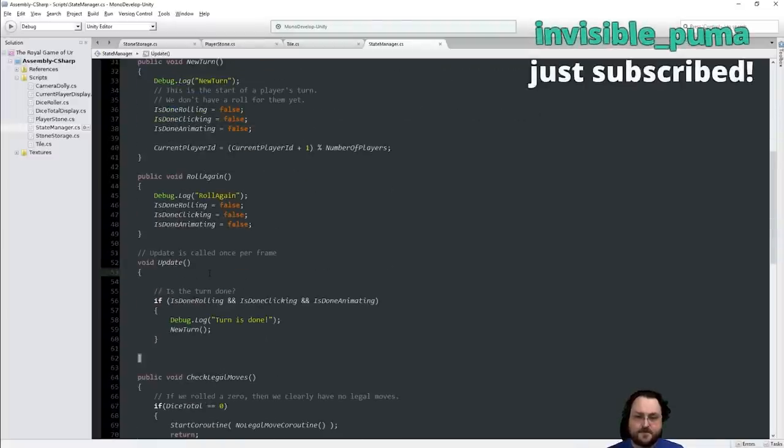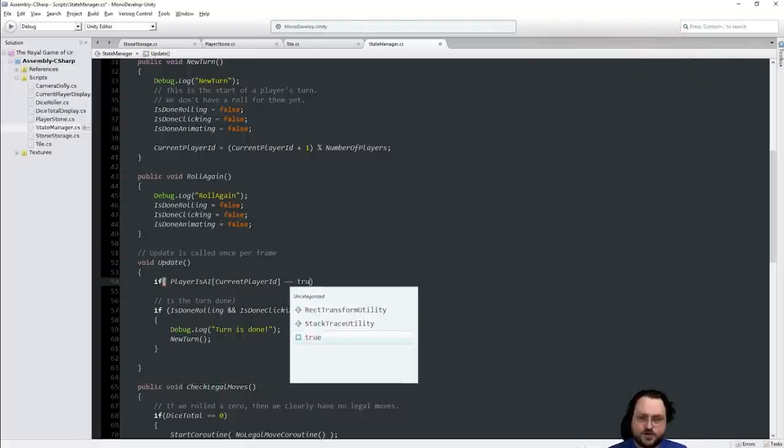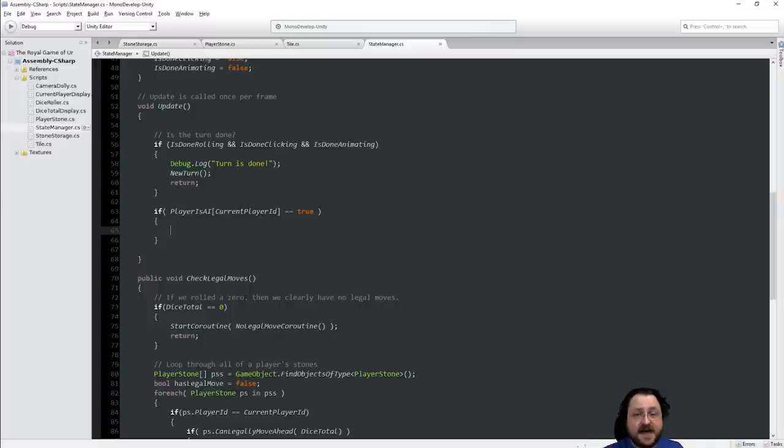In the update routine, something like: if playerIsAI for the current player ID is true, we'll call the AI logic. We'll do it after the new-turn check — if the turn is done, call new turn and return. Otherwise, if the current player is an AI, run the AI logic. That AI logic might depend on what the current phase is — have we rolled or not — and we could add more of that logic in the state manager. But now's a great time to make a separate script.